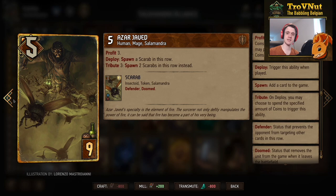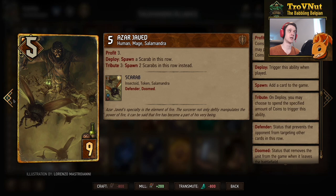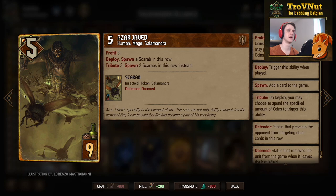Azar Javed has a triple ability. First, he's a Salamandra card so he gels with everything else. He has a tribute ability — for three coins, or two with our leader — that gives you two Scarabs, each with one power, one armor, and the Defender status. This card gives you three Salamandra units in one go, two of which are Defenders, and because of Off the Books you also get an extra coin even after paying the tribute.